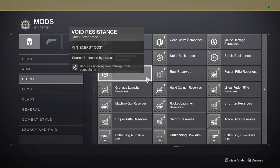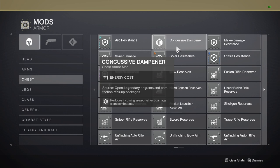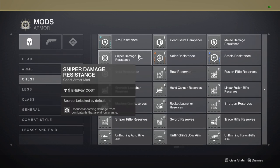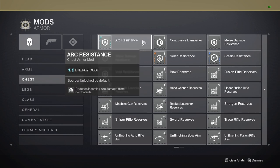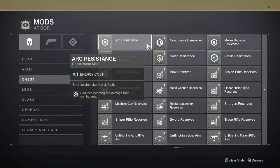Every single one of these mods is extremely self explanatory. In general, I use Concussive Dampener against most bosses unless they are not dealing splash damage. Melee resist is great against Majors and Ultras that deal melee damage, like Captains or Knights. Sniper resistance can be good, but the game doesn't recognize sniper damage — this mod just works against targets that are far away. So if there are sniper enemies that are close to you, an elemental resistance mod is going to be your best bet. With changes coming to Witch Queen, you will also be able to easily swap your armor affinity for extremely cheap, so I recommend not using combat style mods that are affinity based on your chest piece so that you can quickly change your armor affinity to play around these different elemental resistance mods if need be.